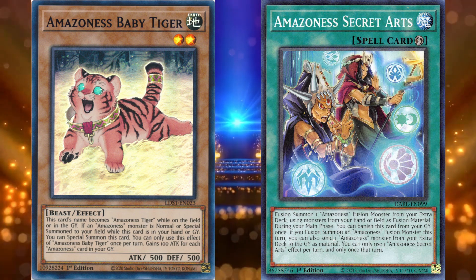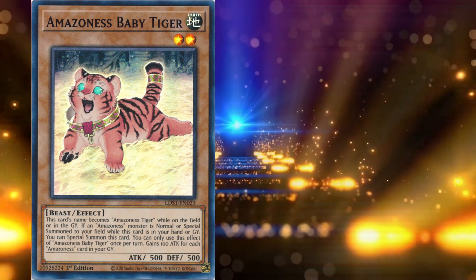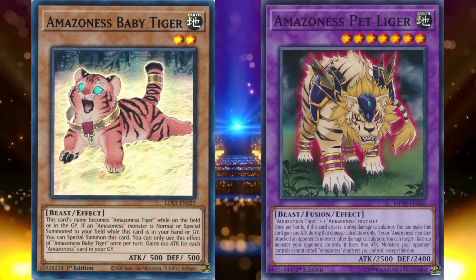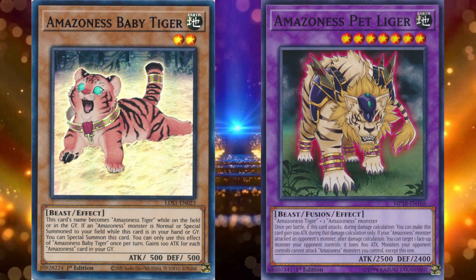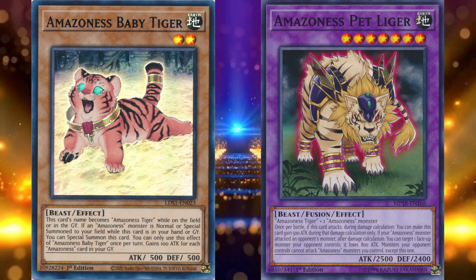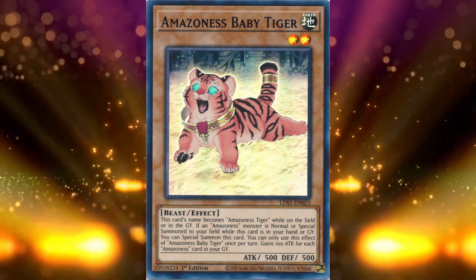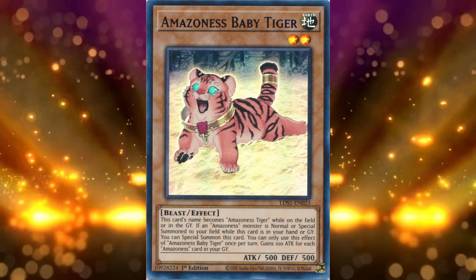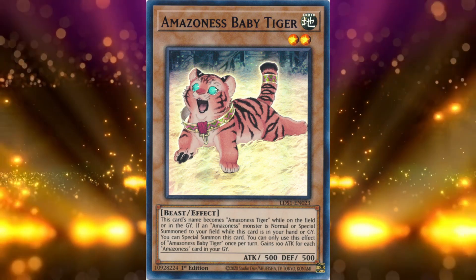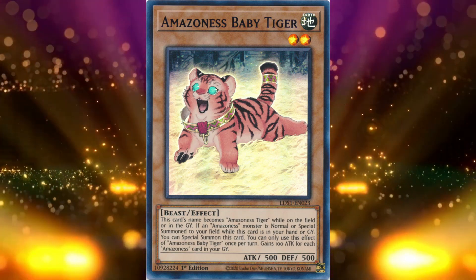Then when you summon an Amazonas, get Baby Tiger back — it's perfect fusion material too. Amazonas Pet Liger is one of the easier fusion monsters to summon and requires Pet Tiger as material, making it much easier to summon Augusta. Baby Tiger is also perfect discard fodder, though that changes considerably with the Amazonas Pendulum monsters existing. Nothing provides the recursion Amazonas Baby Tiger does for the deck, and that secures it the number 5 spot.